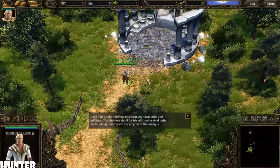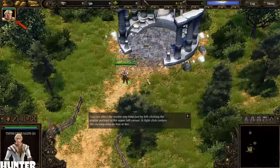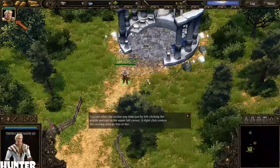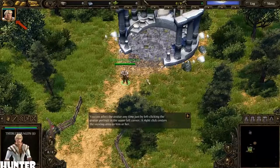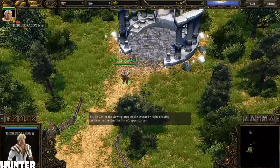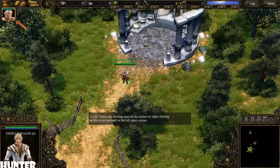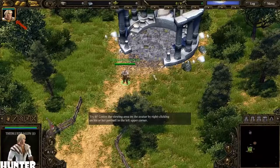The red dots represent the enemies. You can select the avatar anytime just by left-clicking the avatar portrait in the upper left corner. A right click centers the viewing area on him or her. Try it — center the viewing area on the avatar by right-clicking on his or her portrait in the upper left corner.